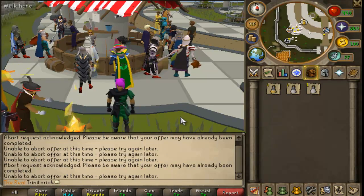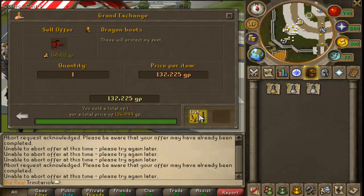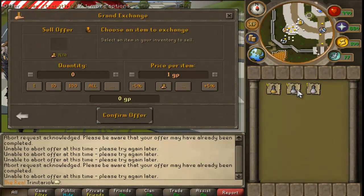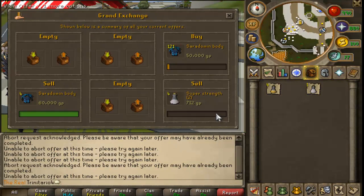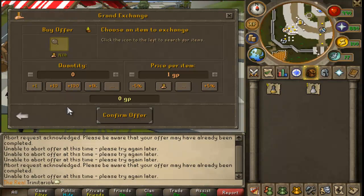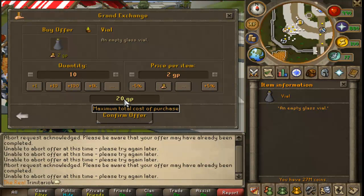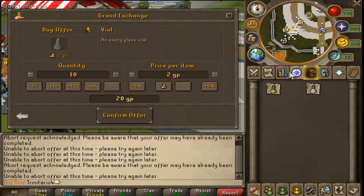Long-term merchanting is when you save up a number of items for a long while and then sell them for higher profits. You may be wondering what's so beneficial about saving items. Well, one benefit is you can buy at the lowest price peak — for example, you could buy seeds for 1 GP, and one day they may rise to 10 GP, so you just made 9 GP profit per item.